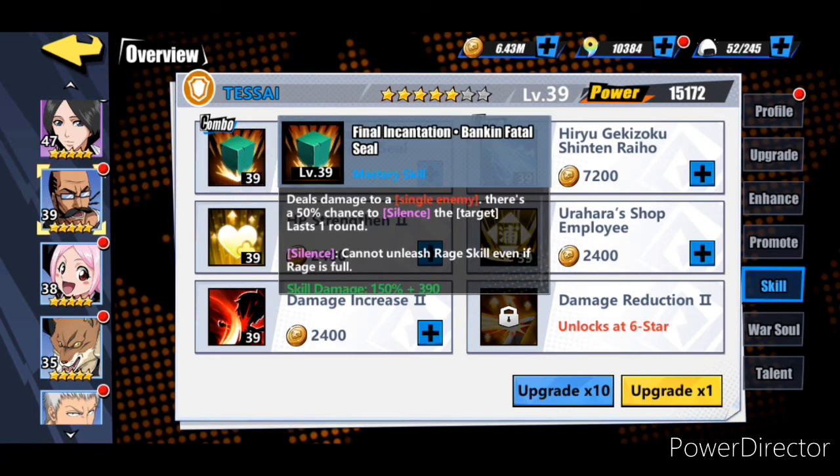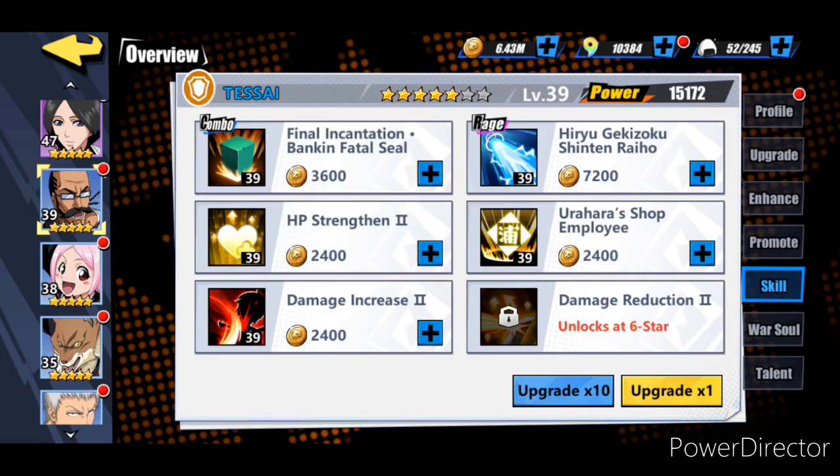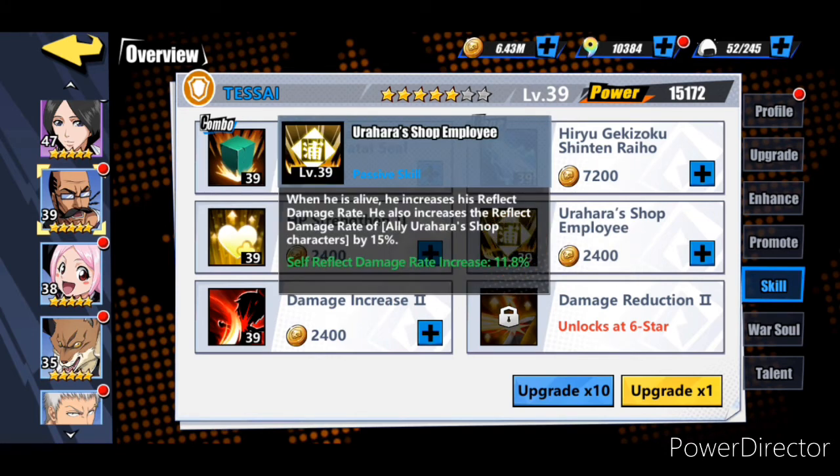For Tessai his mastery skill is going to have a fifty percent chance of silence - that's going to be helpful. For his rage skill, attack debuff by twelve percent for a column lasting two rounds. When you awaken it, it gets a lot better: attack decreases by fifteen percent and the reflect damage actually increases by twenty-eight percent, which is crazy. His passive is pretty good too - as long as he's alive the reflect damage rate increases by a certain percentage. I have him at level thirty-nine right now and the self-reflected damage rate is going to increase by eleven point eight percent. So on top of the war souls we're putting on him, he's going to reflect more than half of the damage being sent to him, especially when he's close to dying.